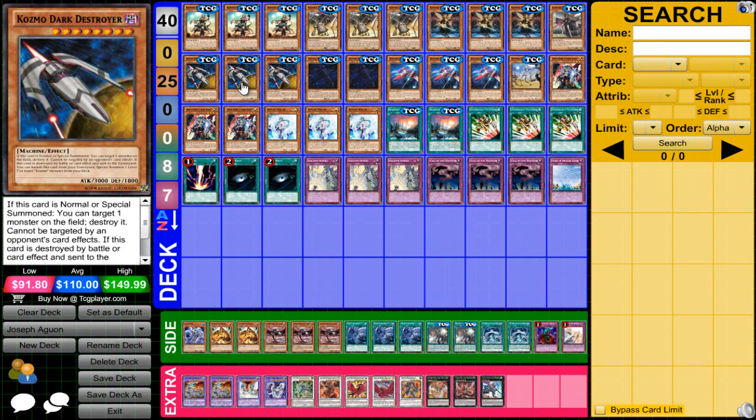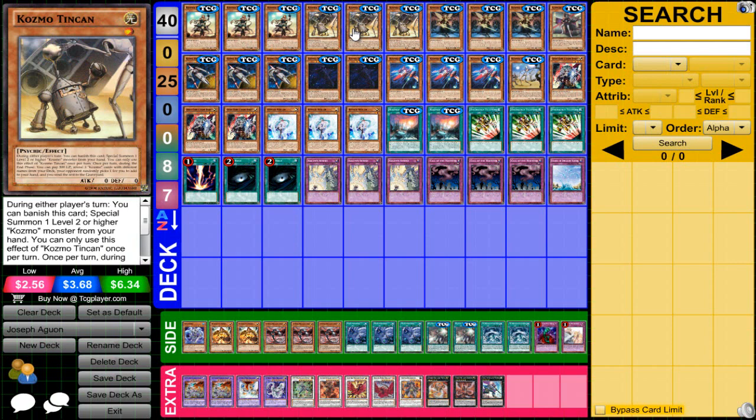This deck is just basically extremely standardized. I do think there is merit to playing the Artifact Engine if you're going to YCS Atlanta, because that's just got a bigger safety net of games you'll just automatically win, at least in my testing. But it's basically either Hand Traps or Artifacts — you have to make the choice. Some people are going with Hand Traps because it gives your deck more merit going second, as it used to with just Farm Girl existing. But the deck also has a lot of merit going first because of Tin Can.